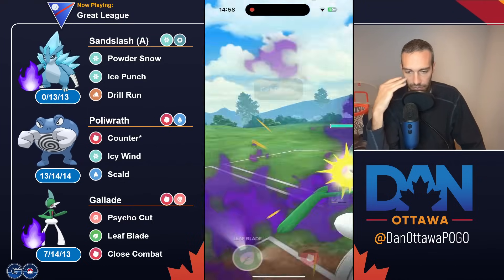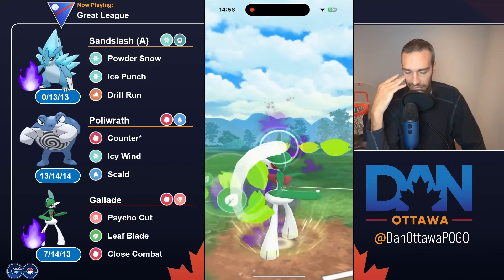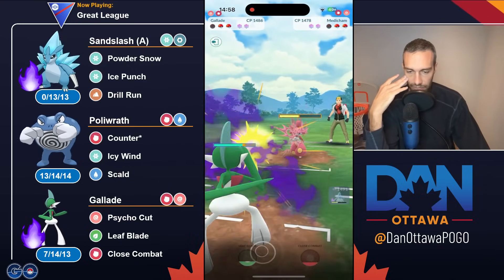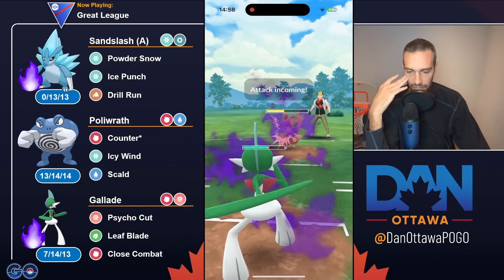Basically what they're doing is just taking all the Charm damage knowing that it's resisted. Taking the Icy Wind, which is resisted. Now the Switch Clock is up, so now you can come in here. Let's get this Leaf Blade off immediately. Gallade's going to have to kind of sweep here, which is a little tough.